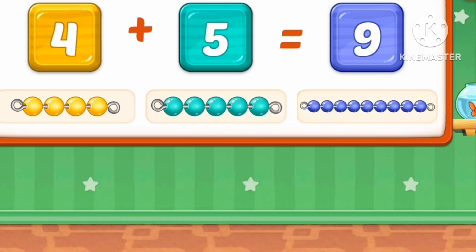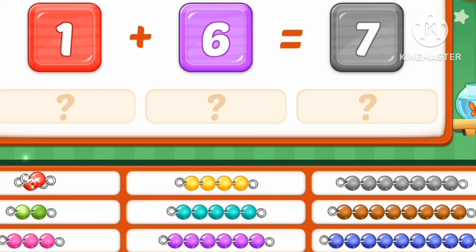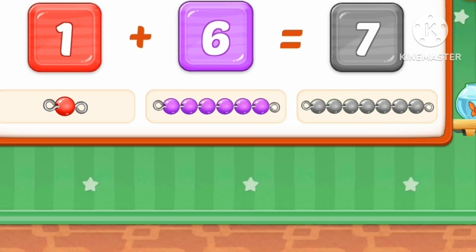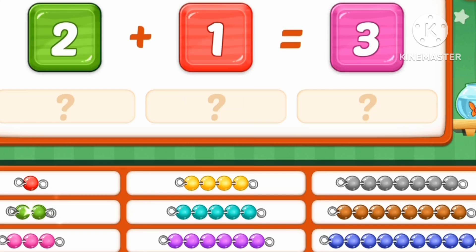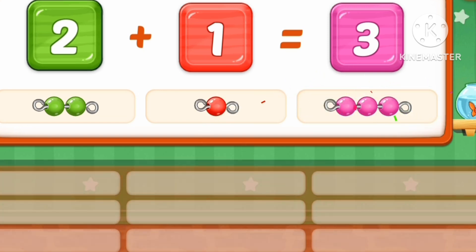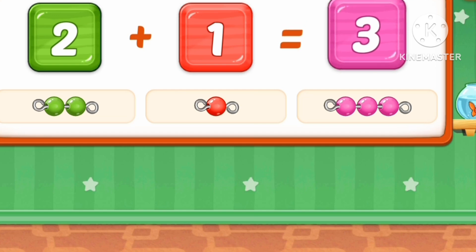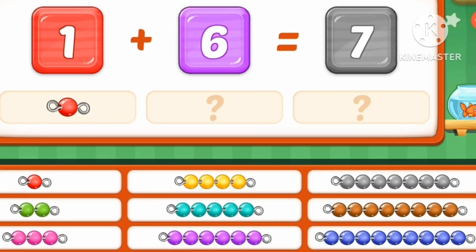Four plus five equals nine marbles. One marble. One plus six equals seven marbles. Two. Two plus one equals three marbles.